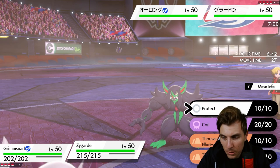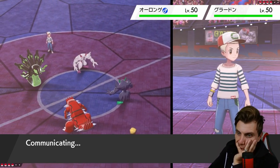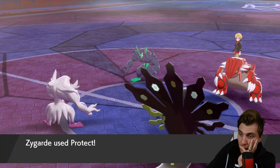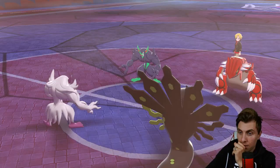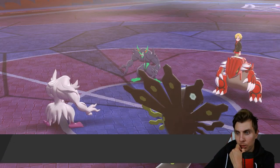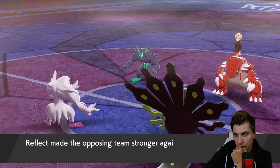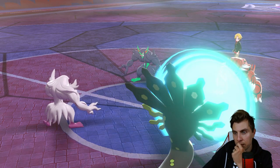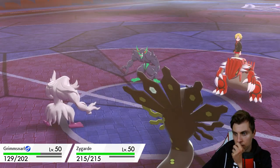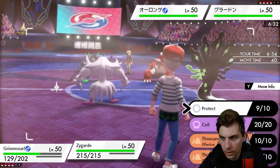Do we go for a Coil here or just Protect? I think we just Protect — they probably Reflect as well, though they could Fake Out. Two Reflects coming out. We're going to have to contend with Spirit Break next turn. A Precipice Blades is coming out — that's all right. We'll Coil next turn for sure, and Spirit Break into Grimmsnarl.